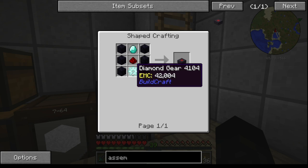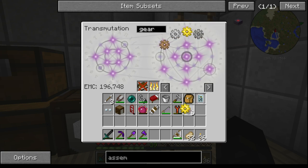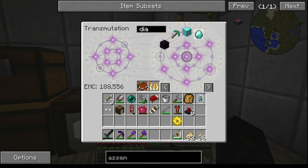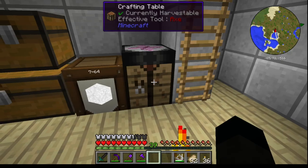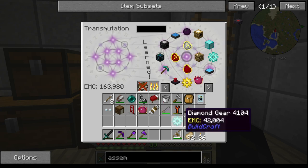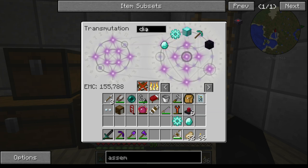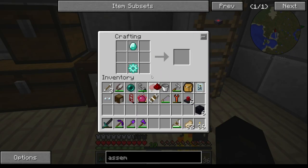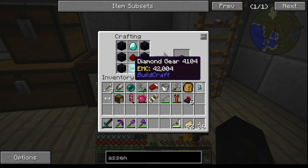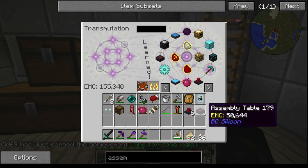The assembly table needs a diamond gear — so we need a gold gear, iron gear. Let's have a look — I've got gold learnt, then we need to do diamond: one, two, three, four of those. Get that learned as well. Then we need a diamond, six obsidian and a redstone. Did I learn the diamond? Yes I did, and it has an EMC so we might as well learn it. I don't think we'll ever need to make another one, but there you go.